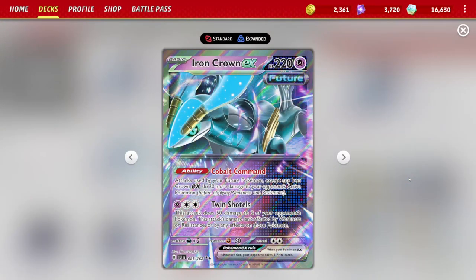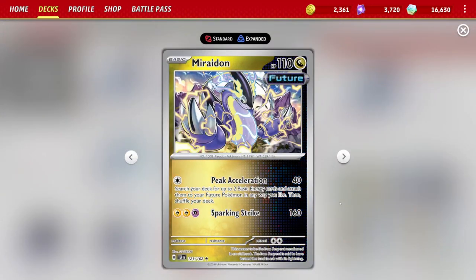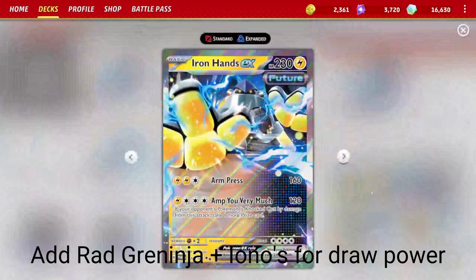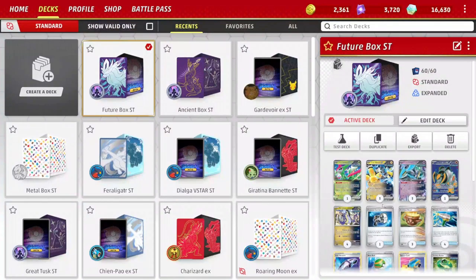Iron Crown EX from Temporal Forces is the reason this deck works. Its Cobalt Command ability reads: attacks used by your Future Pokemon — except Iron Crown — do 20 more damage to your opponent's active Pokemon. With two, three, or even four Iron Crowns on your bench, Peak Acceleration goes from 40 to 60, 80, even 100 damage. Amp You similarly jumps from 120 to 140, 160, 180 damage. You can even reach 200 damage with the right setup.